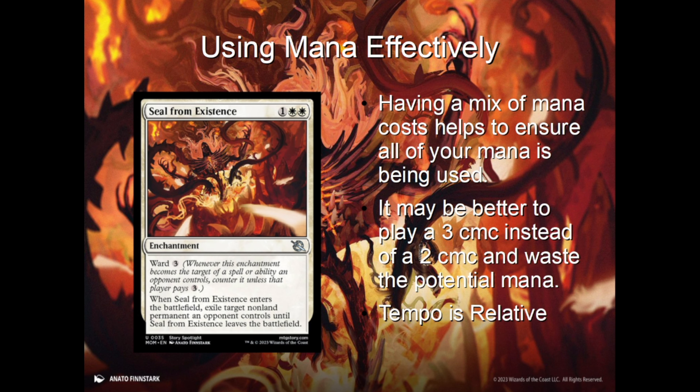Keeping a healthy mix of low-cost creatures and spells will help ensure that you're using all of your mana every turn. Sometimes the only play you can make isn't necessarily the best play. For example, if you have a three-mana removal spell like Seal from Existence and your opponent only has a two-mana creature on the field, is casting your removal on such a small creature wasted when it could hit something bigger down the road? Well, if you don't have anything else to do, it might make sense to drop your removal spell now because your next few turns could be spent casting four or five-drop creatures, and removing your opponent's early tempo might keep you from falling behind. Remember, tempo is relative — removing their tempo advantage can equate to a tempo advantage of your own.